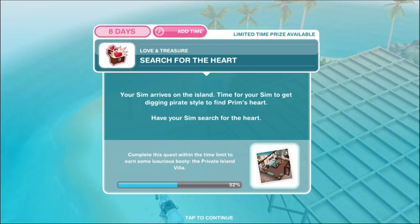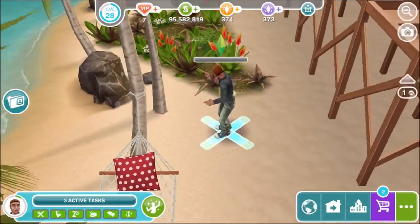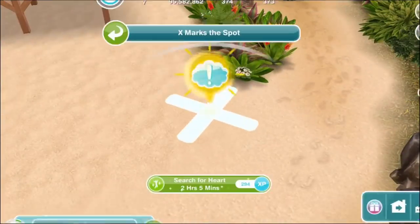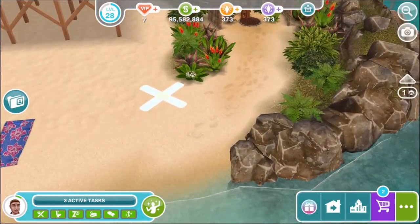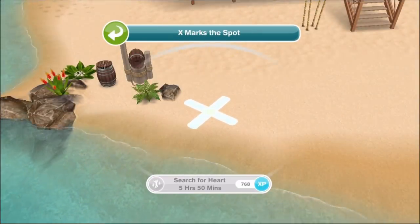Search for the heart. Your sim arrives on the island. Time to get digging pirate-style to find Prim's heart. Search the first location for one hour and 20 minutes — your sim finds a bottle with a message in it, but no heart. Move on. Search the next location for two hours and five minutes — still nothing. Your sim digs deep but there is nothing there; time is running out. Search the next location for five hours and 50 minutes.